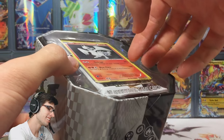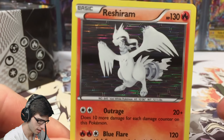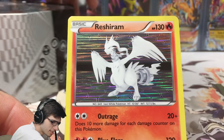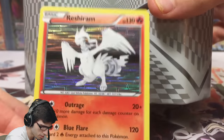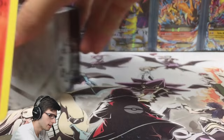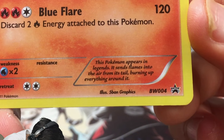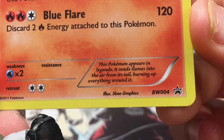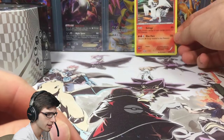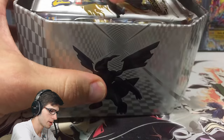I can see Legendary Treasures in there! Let's have a look at the promo card. Reshiram, 130 HP with that nice Black and White holo. It's got a Zekrom-kind of background on the card, with Reshiram in white. It's got Outrage and Blue Flare. The flavor text says: 'This Pokemon appears in legends - it sends flames into the air from its tail, burning up everything around it.' That's Black and White promo number four.